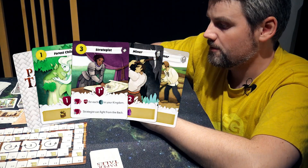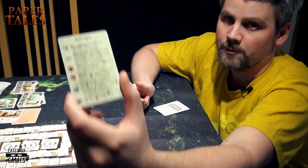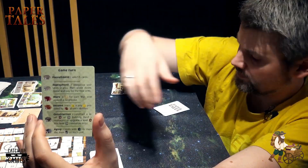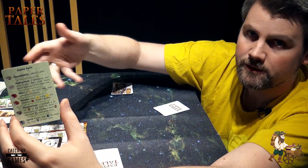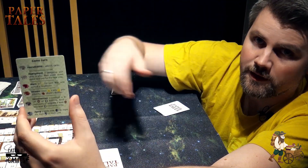Now I've selected my five cards. What I do is deploy them. The game is played in six steps. First, it's recruitment — this is the drafting phase. Then deployment, which I'm going to do now, and add cards. Then we have wars. After that it's income — you get money back to your stash. Then construction, and finally aging.